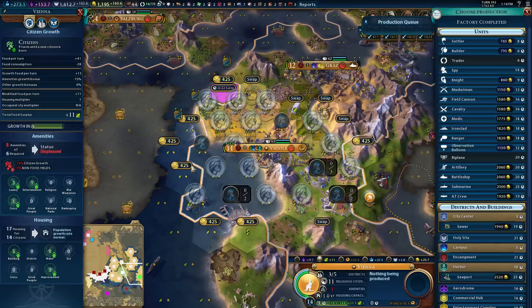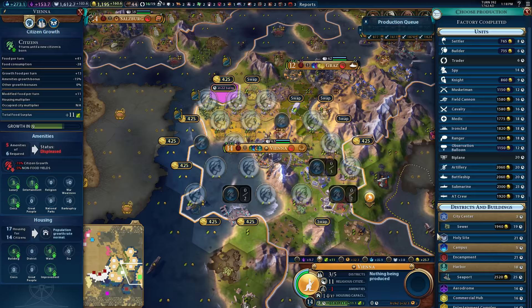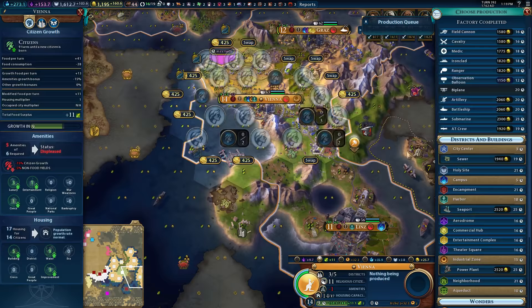Vienna over here — your production is still not the greatest, but a seaport is still good for the food, the money, the housing, and gives us the ability to continue to build awesome ships. That's probably okay. Although you could also build a power plant to give more adjacency bonuses, and I think that's probably better off here.